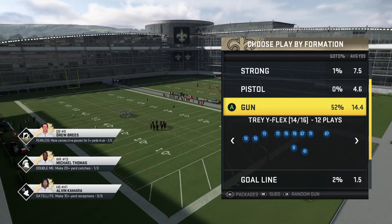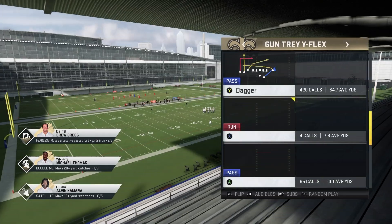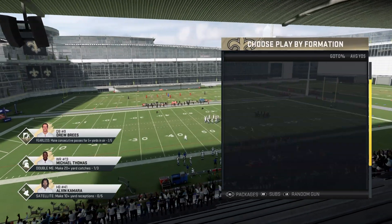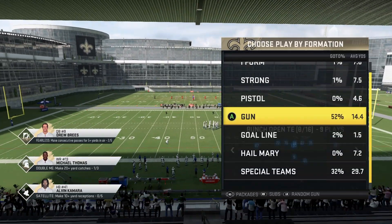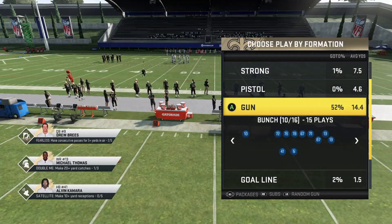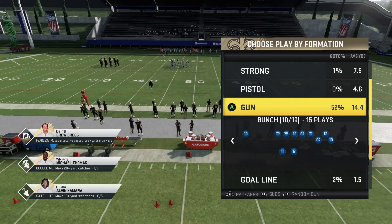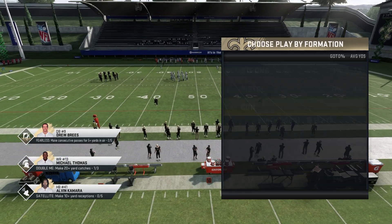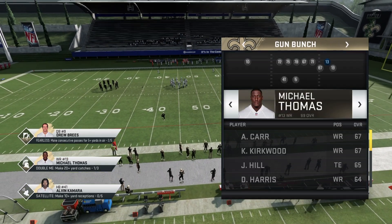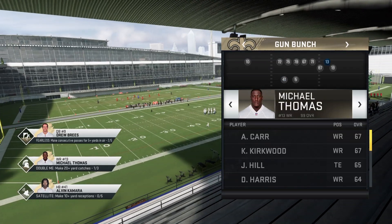Seahawks is my favorite playbook out of those three because it also has the Trail I Flex that I've been running lately - it has some great plays in there, plus Bunch Tight End and Trips Tight End Offset. There are a ton of great options to mix in with this play. For this formation, I recommend getting a slot apprentice if you are running Gun Bunch, which is why we have Michael Thomas there.